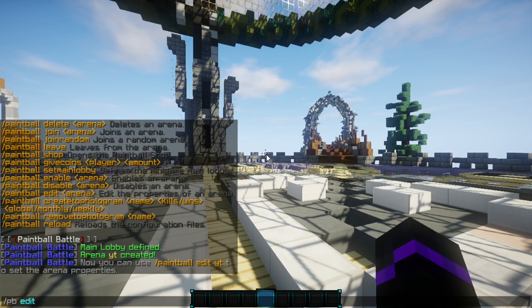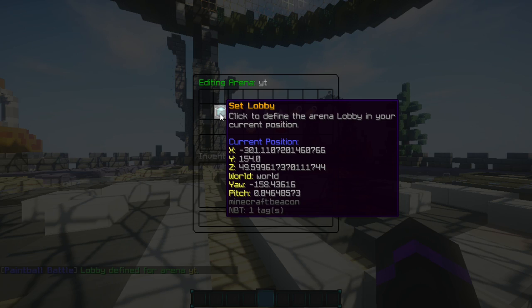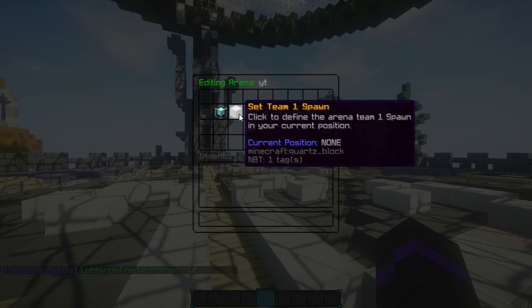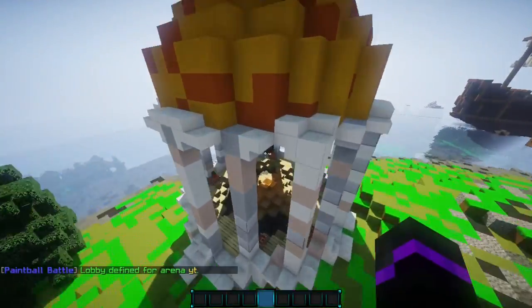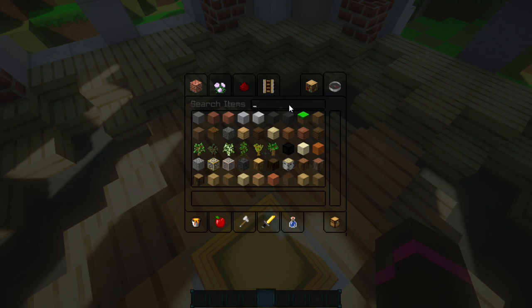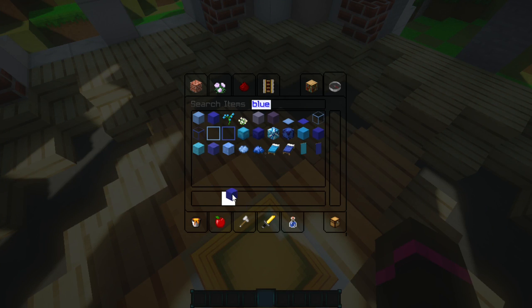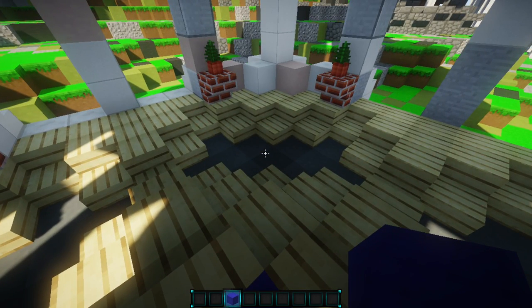So we can do PB edit YT and set it right here — that will be setting the main lobby. Now we can go ahead and set teams for our respective players. I'm going to set one down here to blue, with blue wool. You can have multiple colors as well — I'm just going to do red and blue.